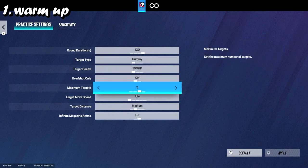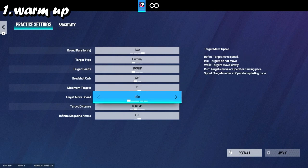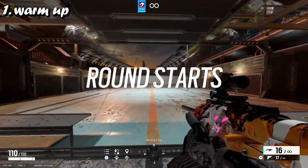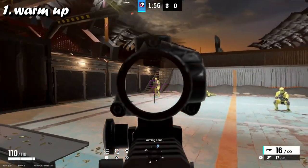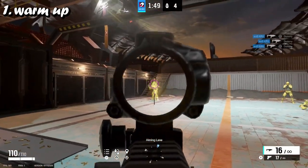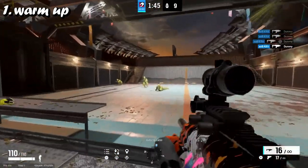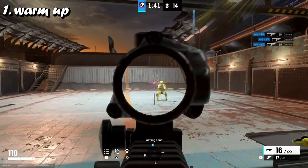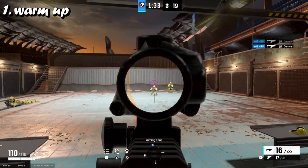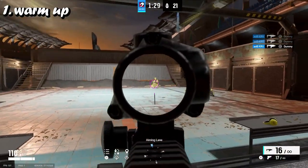I set it to headshot only, half, maximum of three so you can snap to them without there being too many. I set movement to idle — sometimes walk if I want to trace the target. If I want to trace, I'll set it to walk, run, or random. The reason I use dummies is the simple fact that they're the same size as normal characters, and with random stance they're in different positions — prone, standing — so I'm having to snap to different positions.